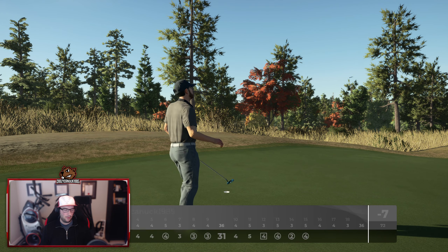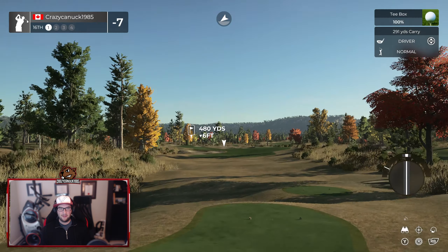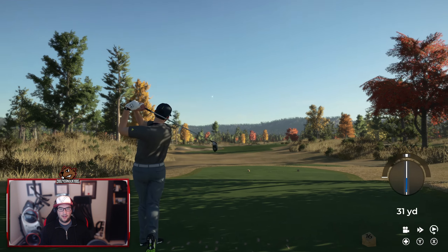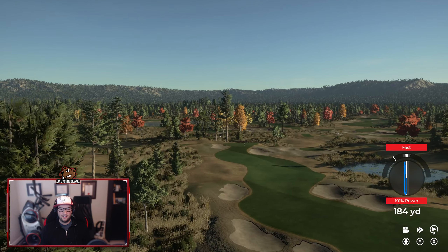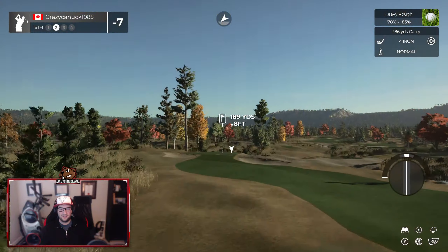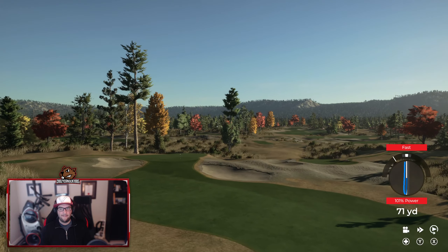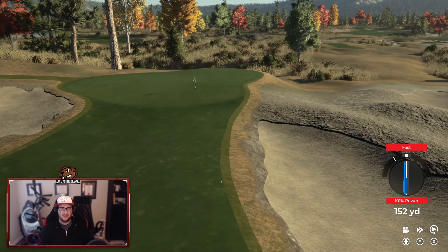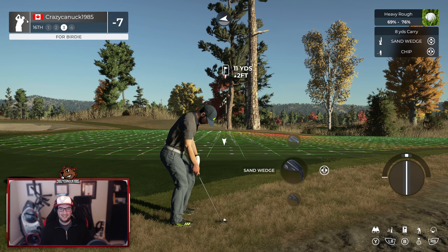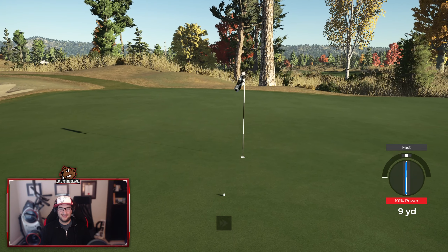Boom. Maybe one of the best — other than that round I think I played at Cape Ari where I was like 13 under, I think this has been my best playthrough round. Out of nowhere. As I say that, I get brought back to Earth — just snap hooking fast. And doing it again. But I think this might work — roll up there. That almost would have worked really nicely. Get her close — that could have been a bit better.